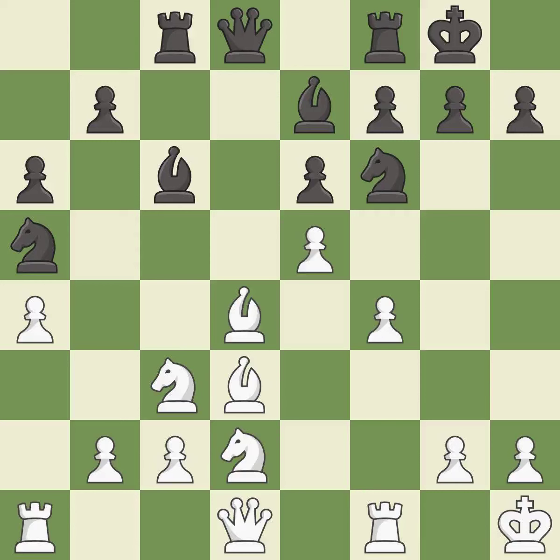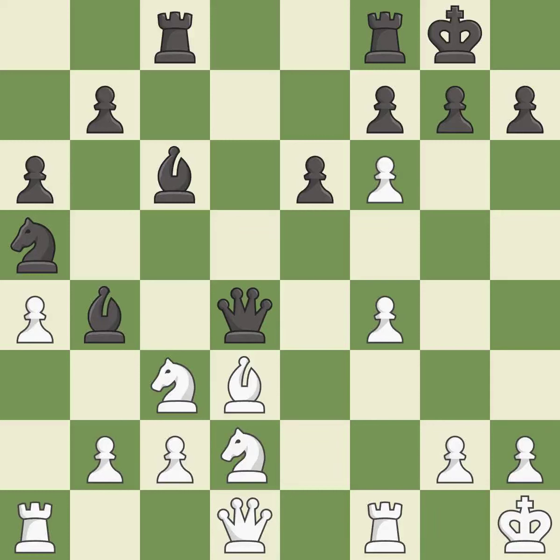This removes a pawn that was threatening to win material. This is the only good move. This stops the opponent from being able to win a knight. It is best. This wins a tempo by threatening a knight and forcing it to move away.